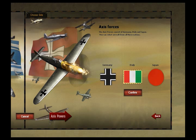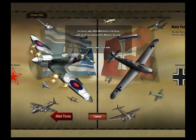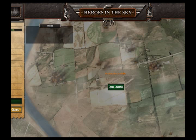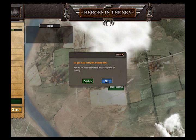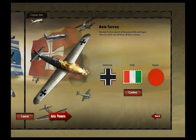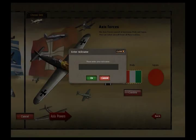I can be Allied or Axis. Allied is — England apparently. England, Great Britain, United States, and Soviet Union. Oh no, if I click the wrong button — I can't believe I've just skipped that! I'm going to skip that. Germany, Italy, and Japan — Japan is apparently just a red dot. Let's go Axis.